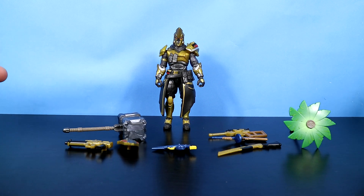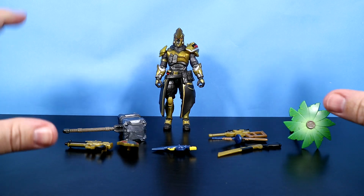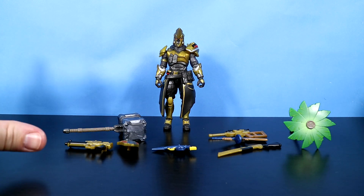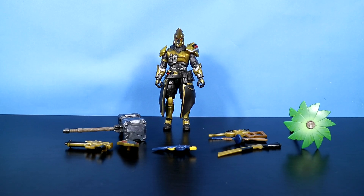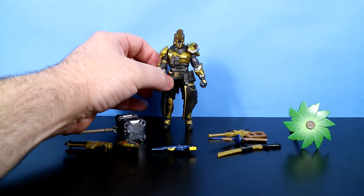Ultimate Knight is now out of the package. The Ultimate Knight was released in the Season 10 Battle Pass at Tier 100. He is a legendary skin in the game, and you could only get him during that Battle Pass — Season 10, or Season X. This is the gold style, and there are a couple of different styles for him. I'm glad they chose this one — this is a really cool looking Ultimate Knight.